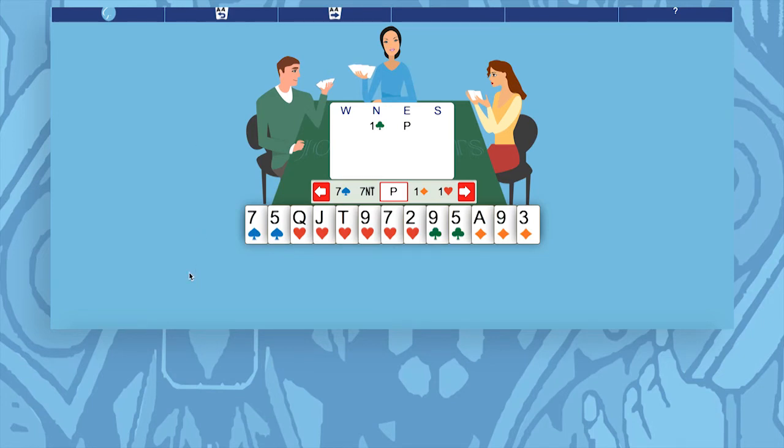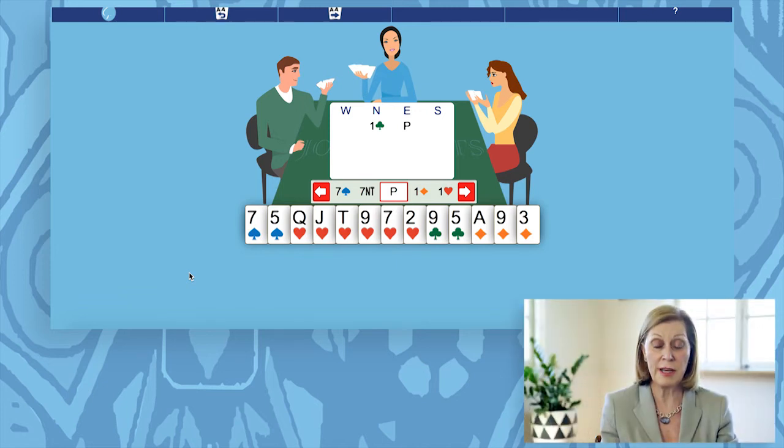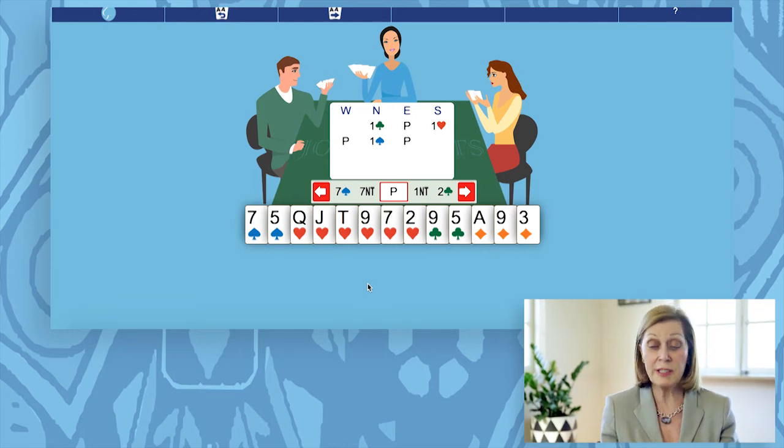Let's try a whole hand. North, your partner, opens 1 club. The next hand passes, and you're sitting South. You have 6 hearts to the Queen Jack and the Ace of Diamonds. That's 7 high card points and 2 extra points for your 5th and 6th heart. You're the responder, so you would bid 1 heart. The next hand passes, and partner shows that they're a 2-suited hand by showing their 2nd suit, 1 spade. It comes around to you. You have a single suited hand, you've got 6 hearts, so you would simply bid 2 hearts. And see what partner will do next. They've raised your suit to 3, so you might as well take it to game. That's 4 hearts.